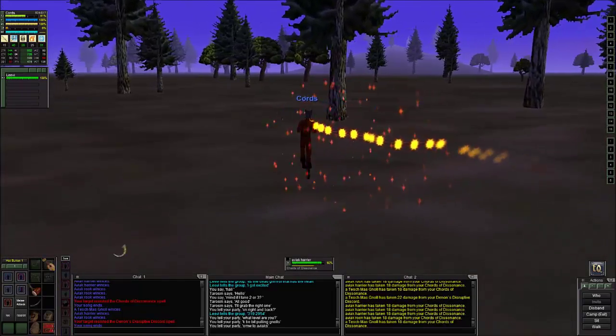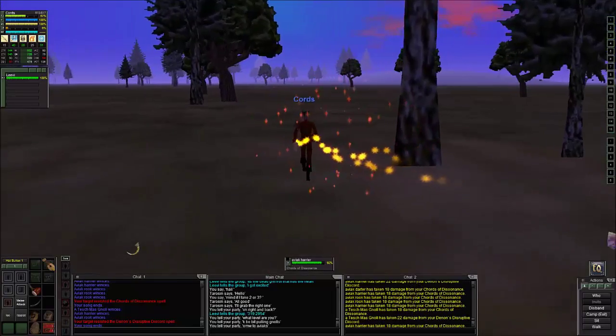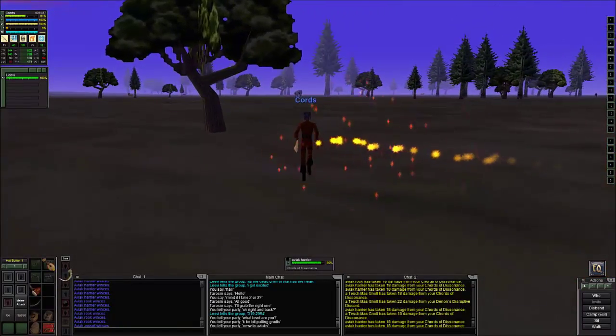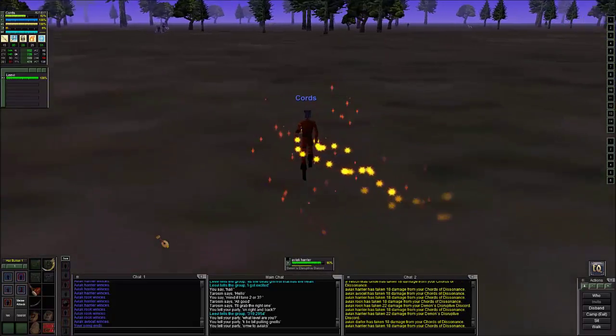Bruceful Bellow is how I usually pull if the mob isn't social. The mobs I like to pull are social, so that I can run them into other mobs, which makes it easier to pull them.